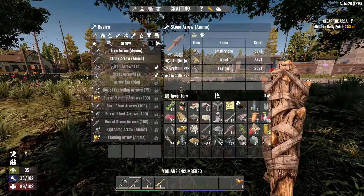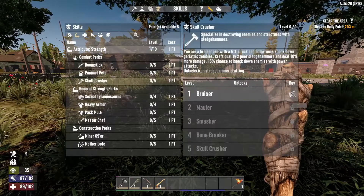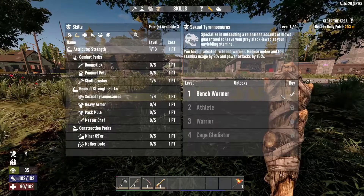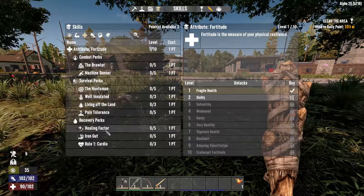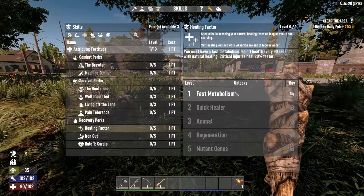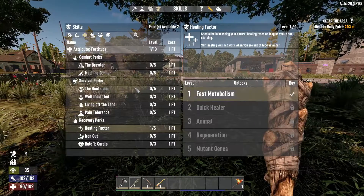Let me do my skill points real quick. I'm definitely going to go with Skull Crusher because I am grabbing a sledgehammer. We're going to go with Sexual Tyrannosaurus, and we're going to go with Healing Factor — one health every 90 seconds with natural healing, critical injuries, and so on. We got two points left.